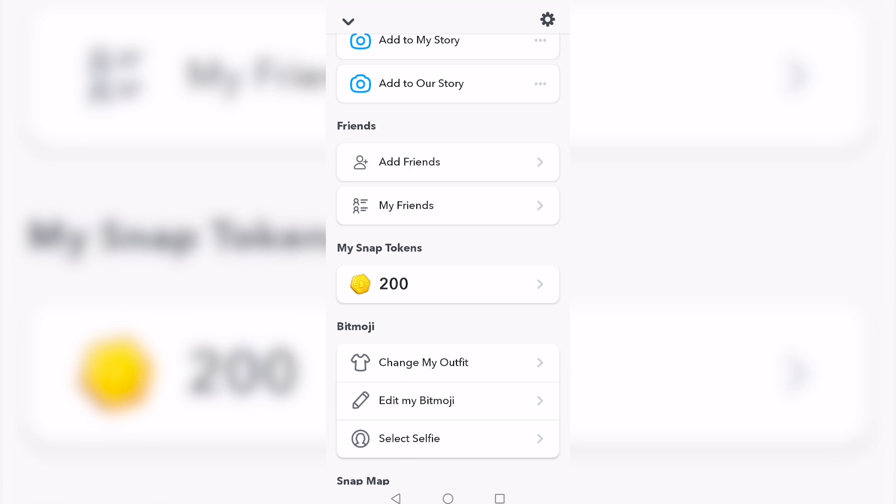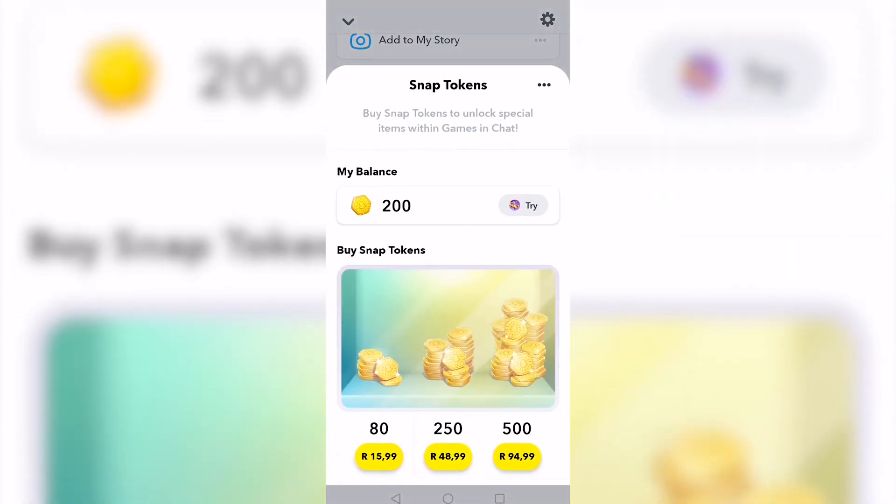Snap Tokens are basically a currency for in-app purchases within the games that Snapchat offers. They can only be used within the Snapchat app. If you tap on 'My Snap Tokens,' it will show you your current balance and how many additional tokens you can buy. Prices range from about one dollar all the way up to around six dollars depending on your currency conversion.